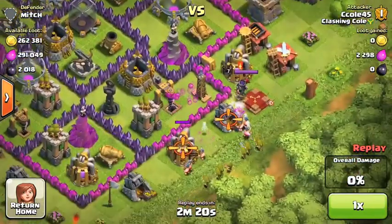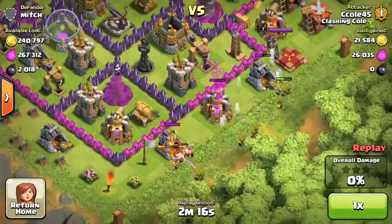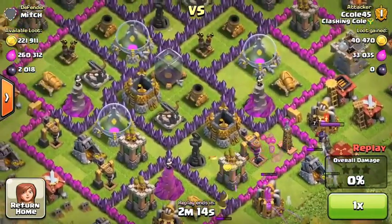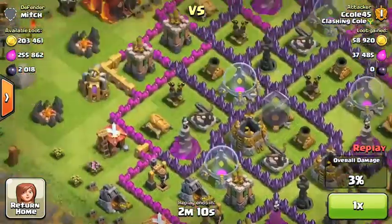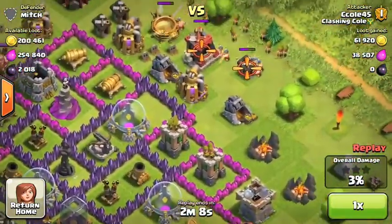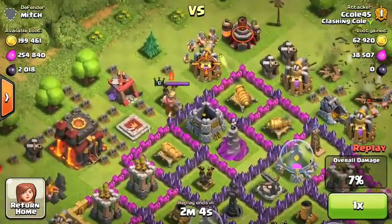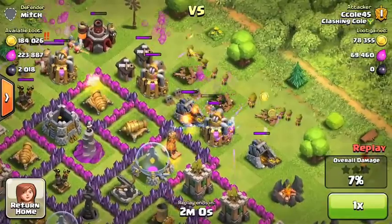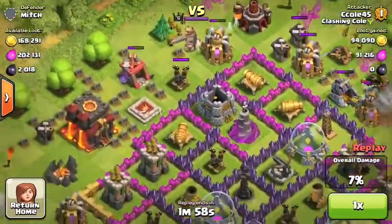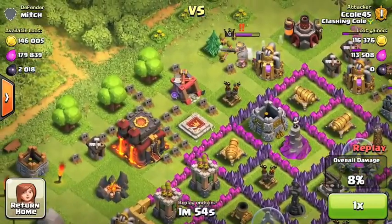Look at this loot — pretty nice, 250k of each. And look at the Dark Elixir: 2,000 Dark Elixir. I don't find too many Town Hall 10s — I'm not farming in Masters, because I'm just not leveled enough to farm in Masters. Maybe when I'm a little bit higher leveled, I'll go up to Crystal 1 or the Masters area and just farm. But right now I'm just farming in Gold 1.